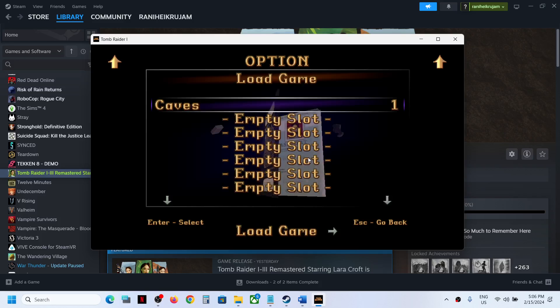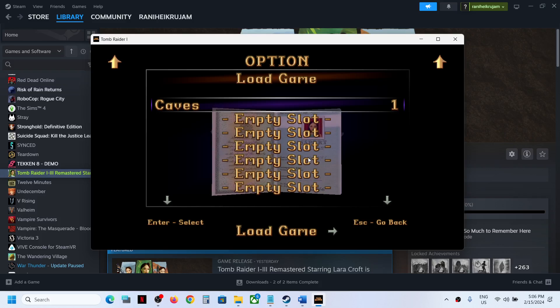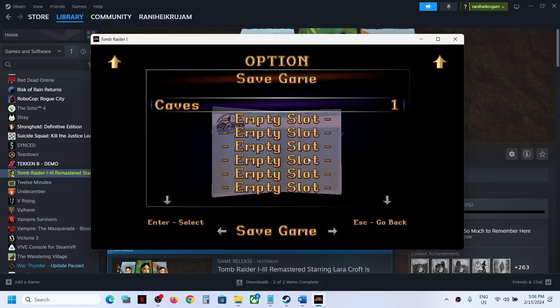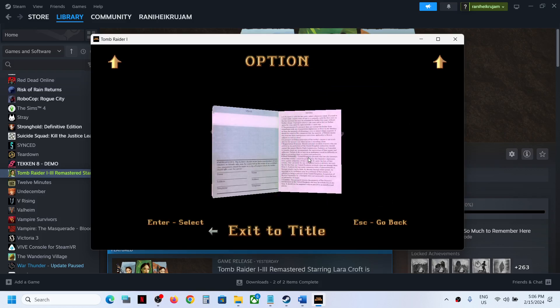Hit the Enter key on the keyboard. Once you hit Enter you will see a screen which shows a lot of saves. Now press the right arrow key once, then press the right arrow key again, and here you can see 'Exit to Title'.